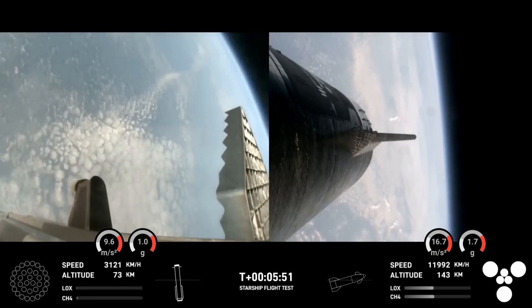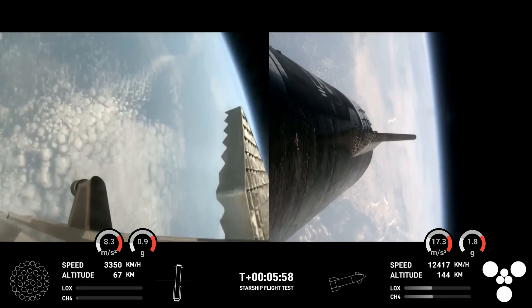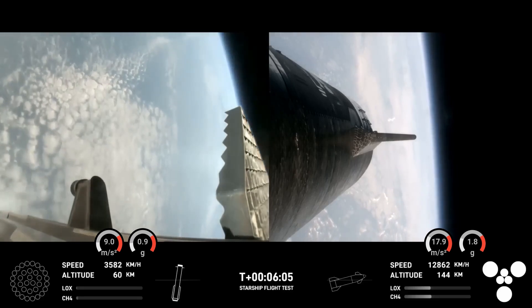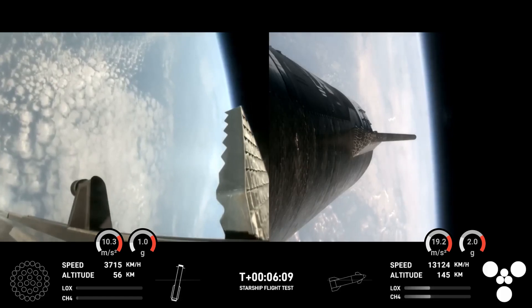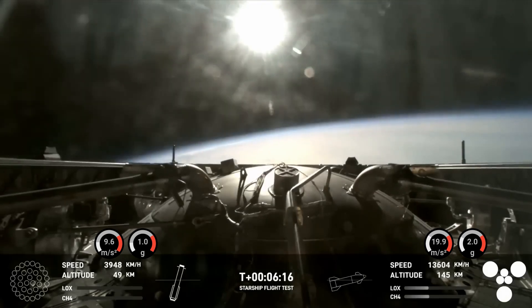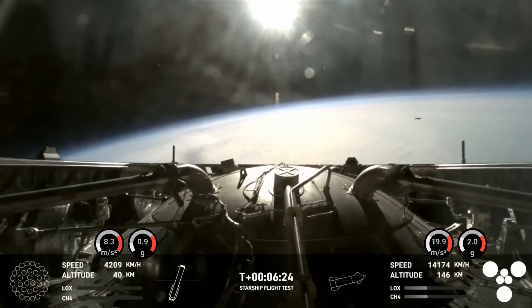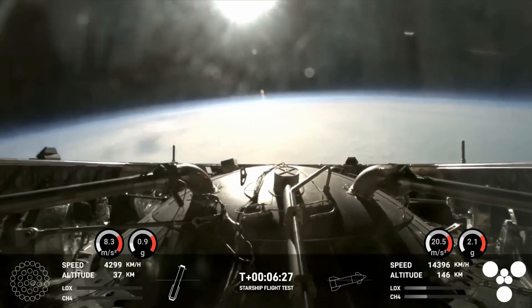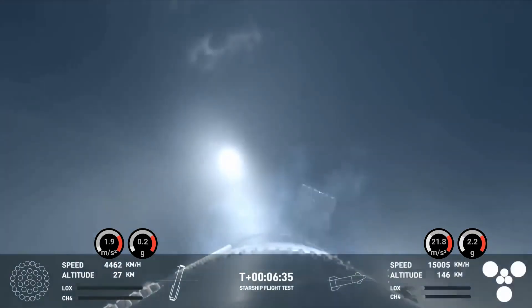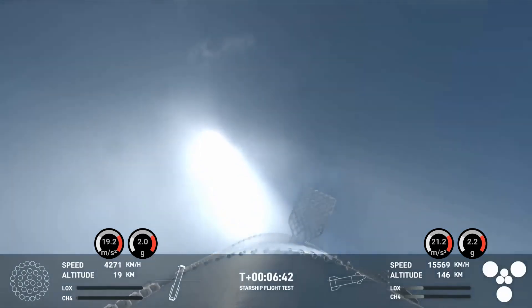These views have been looking incredible. Super Heavy has been performing beautifully today — you can hear the crowd is very excited. As a reminder, for the booster the primary goal today is to do a landing burn and a splashdown in the water. We are just about 30 seconds away from that landing burn beginning. This incredible view is from the forward portion of the booster — basically on top of the Super Heavy — where we have jettisoned that hot stage, giving us this view of Earth as it makes its way back down to the Gulf of Mexico. Right now the booster is using its four hypersonic grid fins to guide itself through atmospheric re-entry, and we are expecting that landing burn shortly.